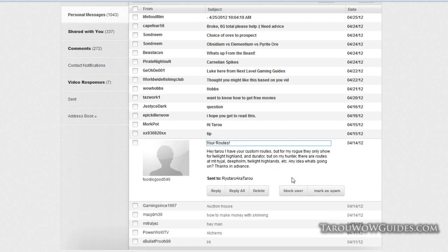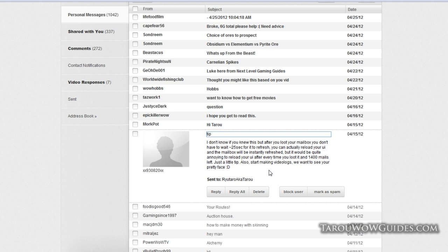Someone asks about custom routes — they only show Twilight Highlands and Durotar for their rogue. You probably have them hidden. Look at the instructions on my website: if you go through the tabs, you'll see a box at the top in the middle that you can check to hide or unhide your routes.